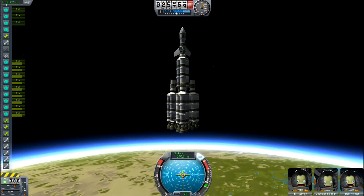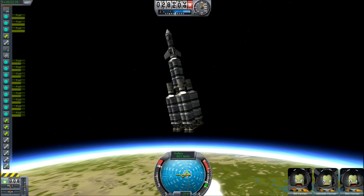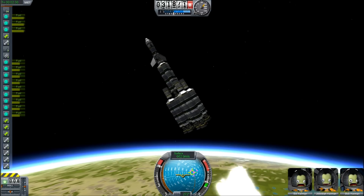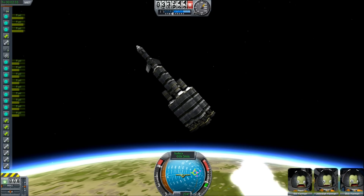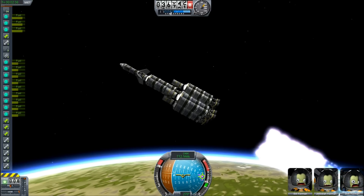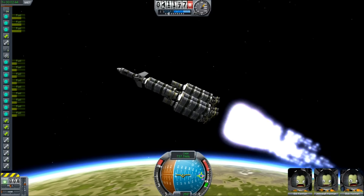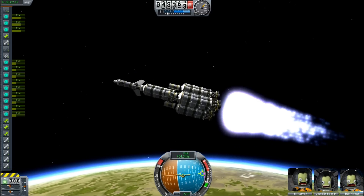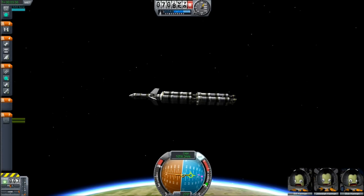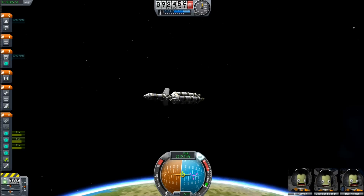With your rocket now working, we can begin our long journey to the moon. Load up your new rocket and take off for the stars. When your ship hits a speed of 550 meters per second, turn the ship toward the horizon at 270 degrees — careful, it can be a little unwieldy. Alternatively, you can travel toward 90 degrees and also make it to the moon. The real benefit of heading toward 270 degrees is that it takes less time, whereas a heading of 90 degrees uses less fuel. Thankfully, our rocket has more fuel than we need. When your external tanks run out of fuel, jettison them to save weight. Then the inner stack — continue burning toward the horizon until you reach 2,300 meters per second. You are now orbiting.